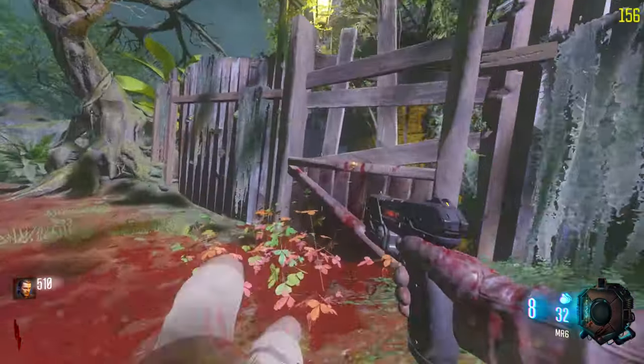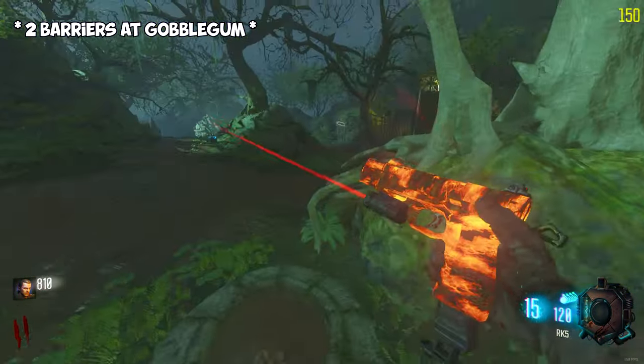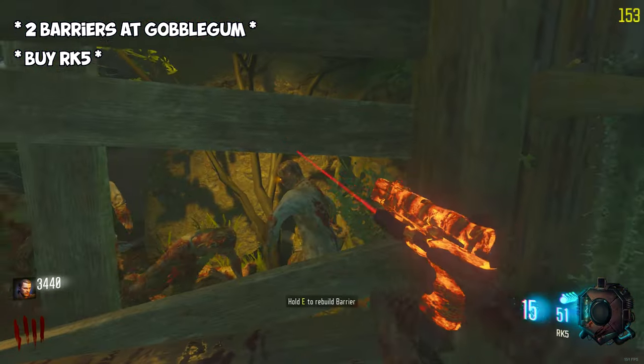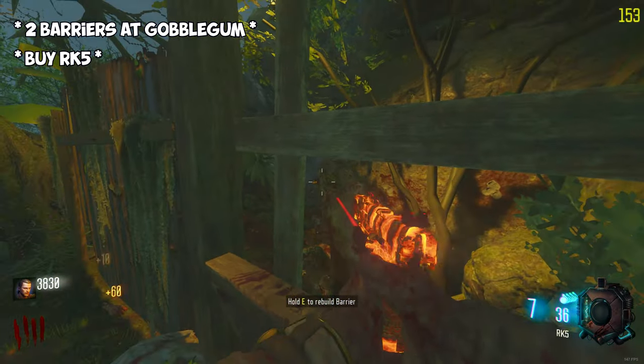Once you load into the map, you'll want to go to the two barriers closest to the Gobblegum Machine, and if you don't spawn with an RK5, you'll need to buy one. These two barriers at the Gobblegum Machine are the fastest spawn points within the spawn area, so there's no real need to go anywhere else.